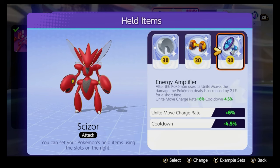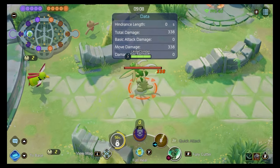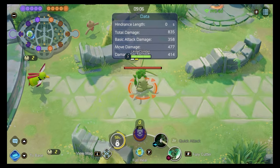Energy Amplifier is absolutely key to pop off and do huge damage with Scyther. The first thing to understand is his ability: every time you use a skill, the next auto will launch off two auto attacks.